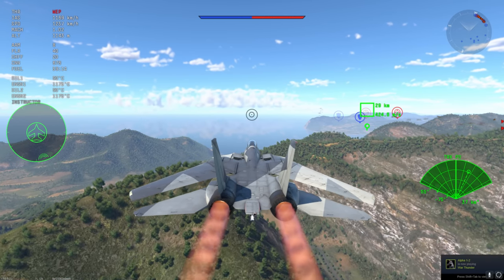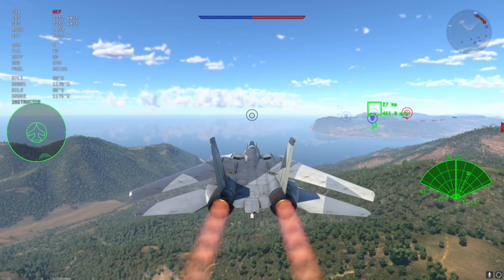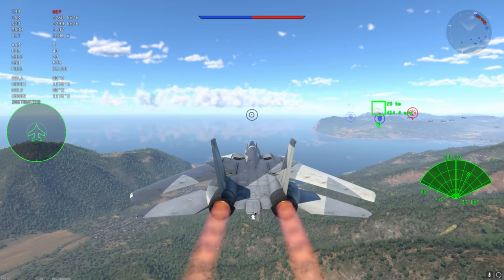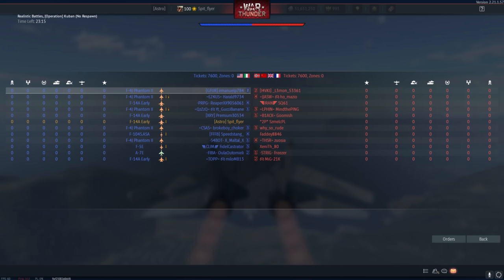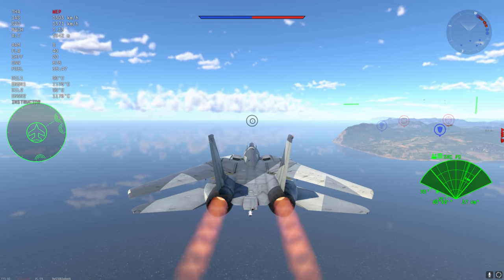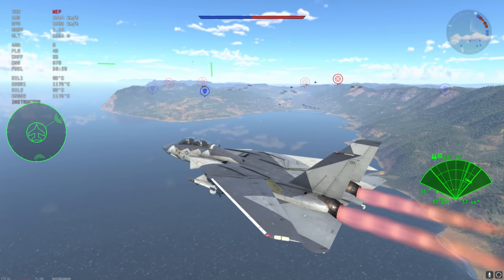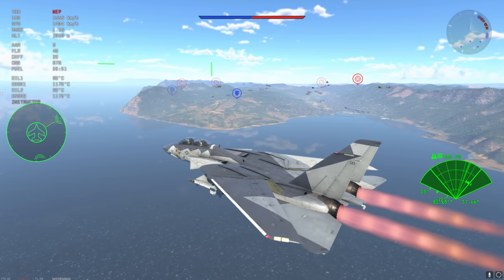Israel gets the F-16A Netz. It's pretty much the same as the one in the American tech tree — you still get drop tanks, AIM-9Ls, and AIM-9Ps. It's stock standard, same old same old. I'm actually happy with a copy-paste plane like this because it doesn't do any damage to the balance, and it's definitely better than the Kfir C-7.